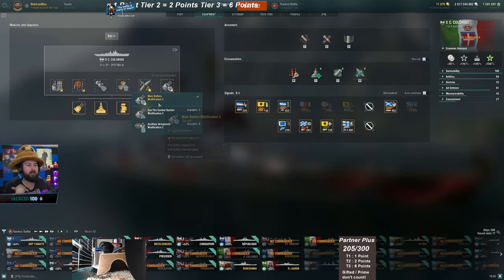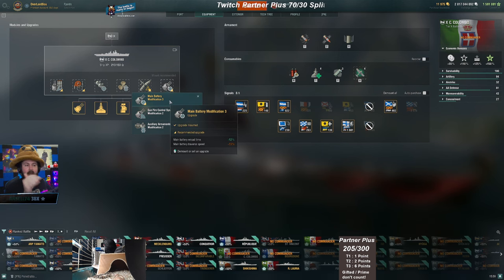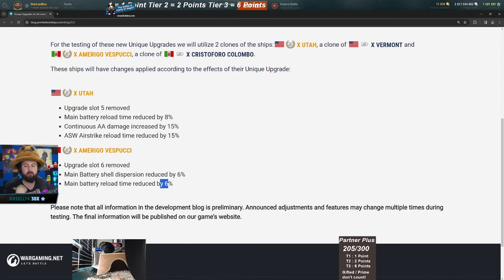Currently, a lot of people take the reload upgrade for Colombo rather than range, because the shells at longer distances just go everywhere. The current slot six option gives 12% better reload but with 13% worse turret traverse. So now you have the choice between a 12% reload boost with worse turret traverse, or a 6% reload boost and 6% better dispersion.